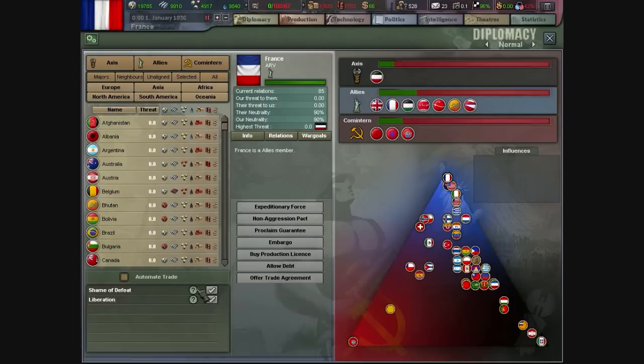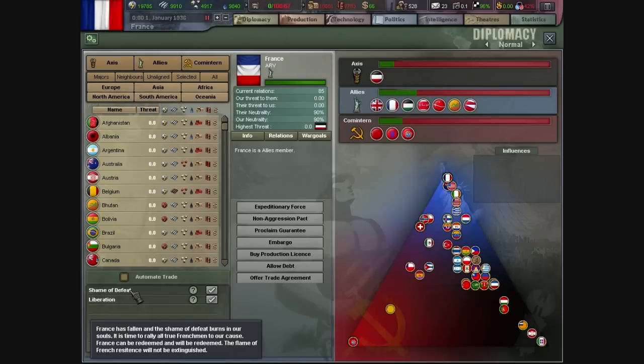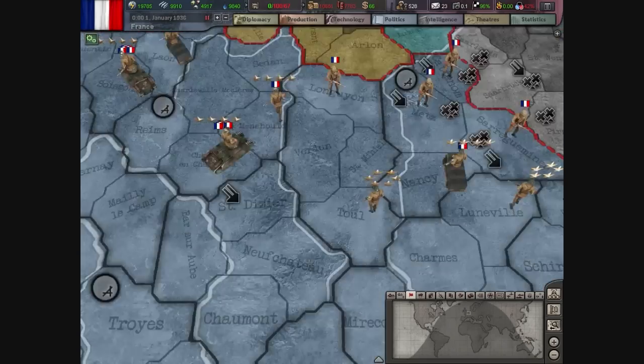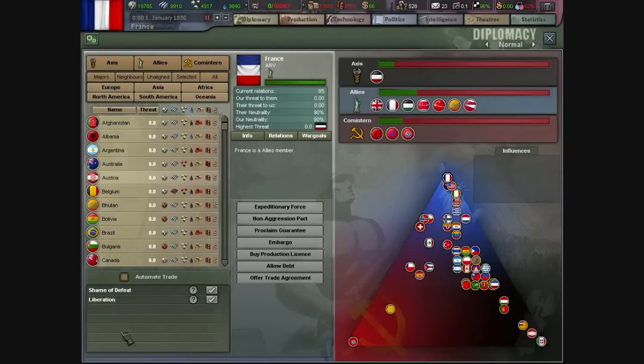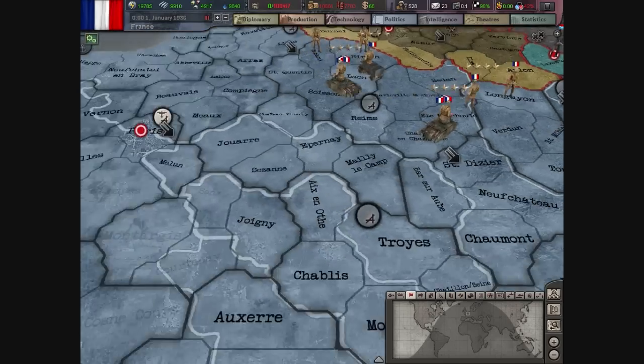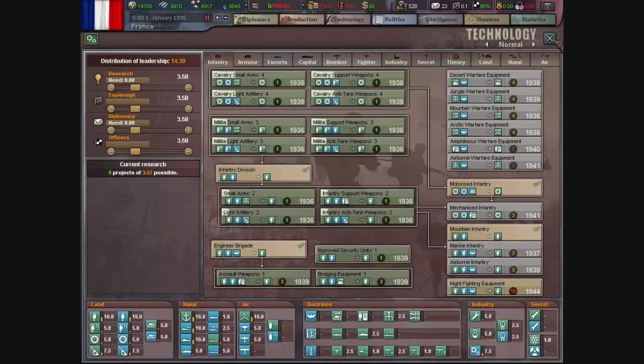They already have the Shame of Defeat national decision available to be deployed as soon as it's applicable. Are there any uses to investing in defense against Japan from our previous experience? Japan is a total wild card. Last time I played as Germany on Very Easy, they took Shanghai, then Nationalist China, Communist China, rushed them, and now they're at the borders of North Korea.